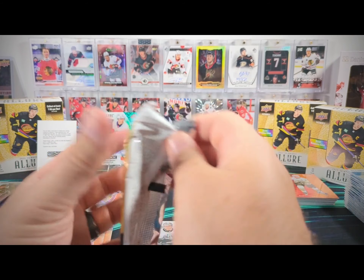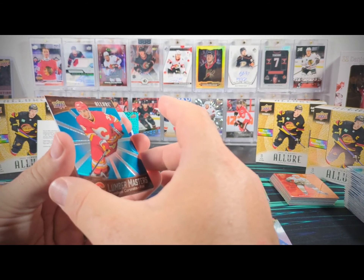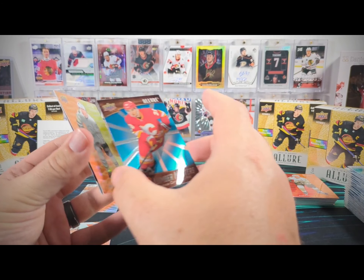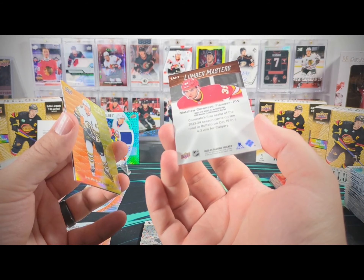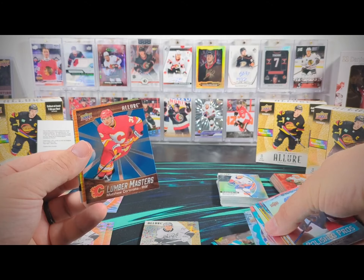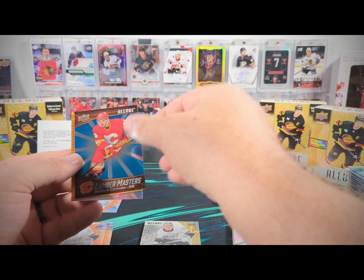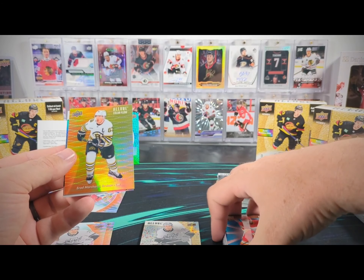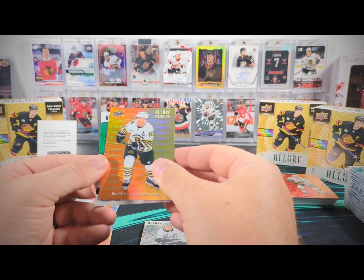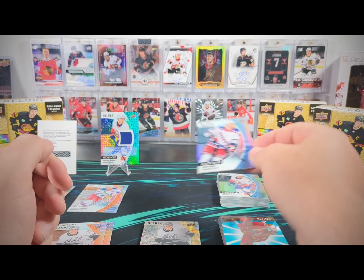We got a Connor McDavid black rainbow. This must be a parallel of some kind — Matthew Coronado Lumber Masters. I didn't notice this silver stripe pattern on the back of the Lumber Masters, but it turns out that's been there on all of them. There's a Brad Marchand orange yellow color flow and a Will Cooley base rookie. Three packs to go and then we're done the whole case.